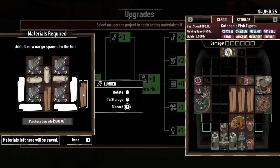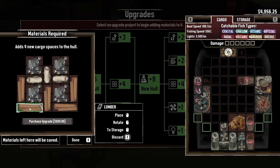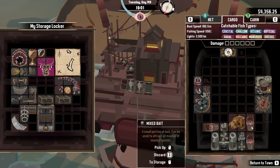Now we can put the lumber we collected into the slots for the improved cargo space. Not sure lining up the silhouette matters, but I want to do it. $600 — chump change. And that's actually quite a bit of storage now. I like it.